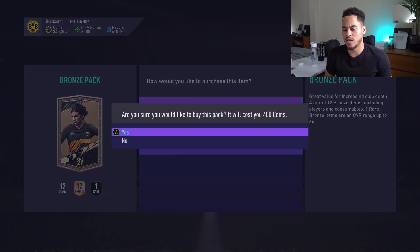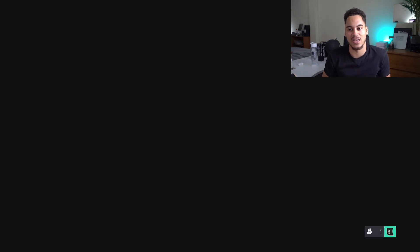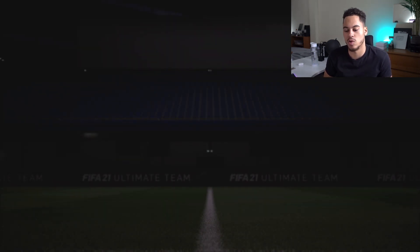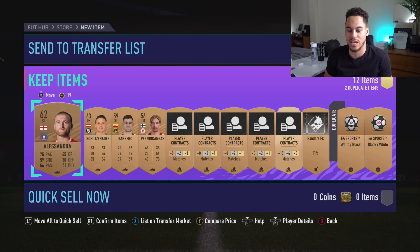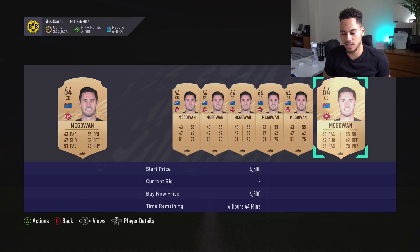I should probably start listing some of the random bronzes for 200 coins because so far I think we are down quite a bit. It's quite hard to work out because some cards have sold on, but we're 38 packs in and I haven't packed a player worth more than about 6,000 coins yet.